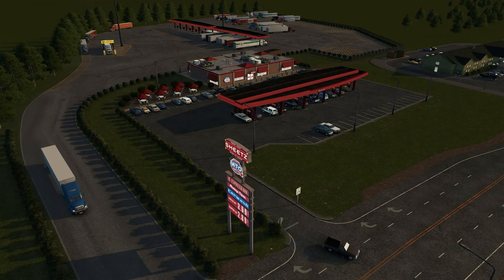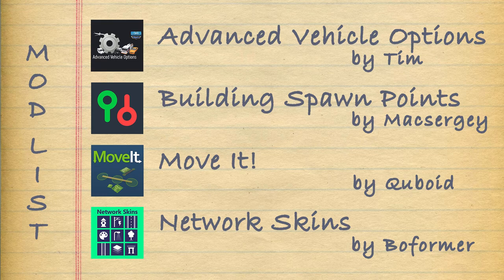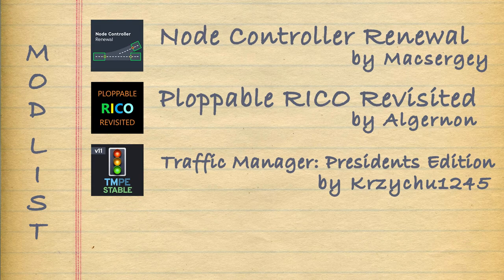Before we get started, you will need to download the following seven mods to make this work: Advanced Vehicle Options by Tim, Building Spawn Points by McSurgie, Move It by Cuboid, Network Skins by Bowformer, Node Controller Renewal by McSurgie, Ploppable Rico Revisited by Algernon, and Traffic Manager President's Edition by Krizuchu1245.